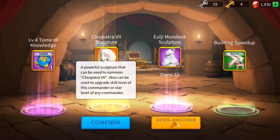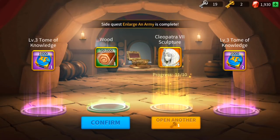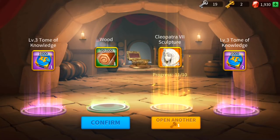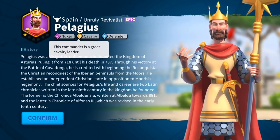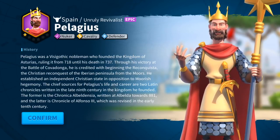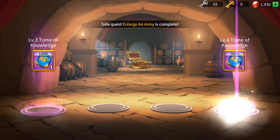Cleo's getting closer and closer! More Tomoe Gozen, more knowledge. We got enough — we can summon Cleopatra! Awesome! And we got Pelagius from Spain — an Epic Nuker. Look at that — Cavalry and Defender. I heard Pelagius is another powerful leader to upgrade because of the Defender, Cavalry, and Nuker combination. The Nuker means the skill attack when they're in rage is really powerful — that's something we need to consider.